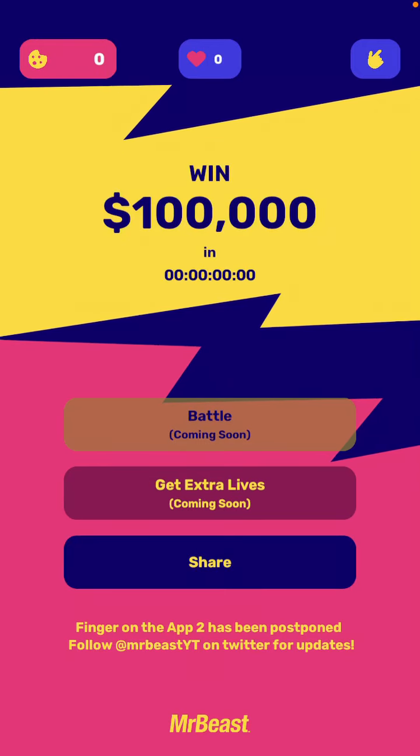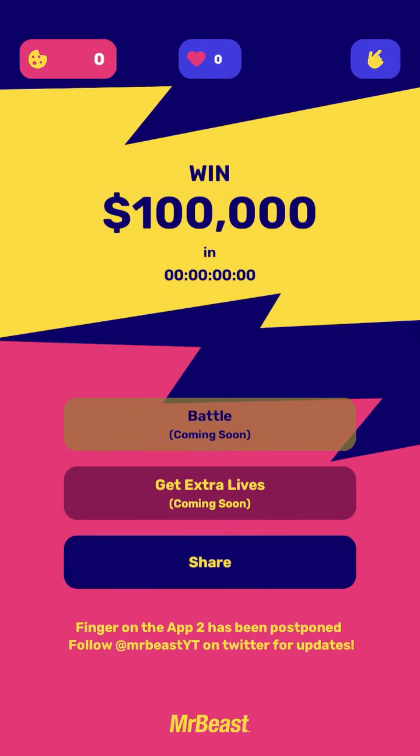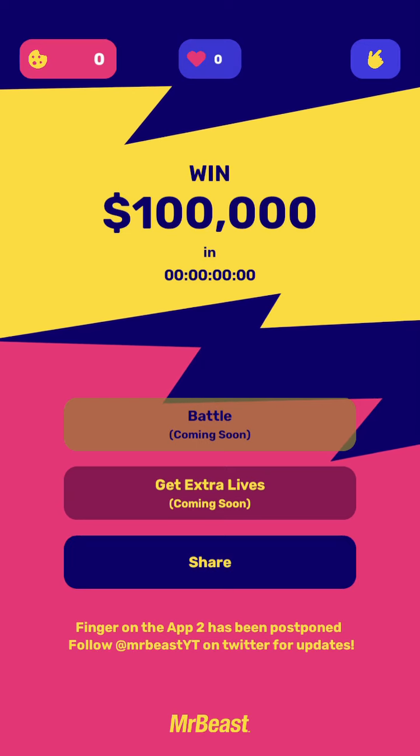Hey there, so here is Finger on the App 2 from MrBeast. Did you know that you can get extra lives? In the top part you see this heart icon — this is your extra lives.